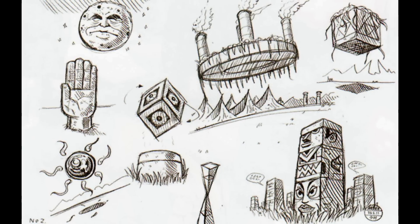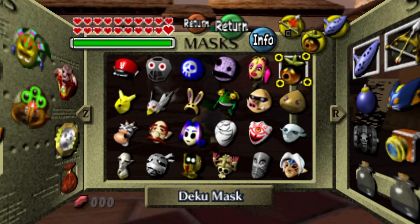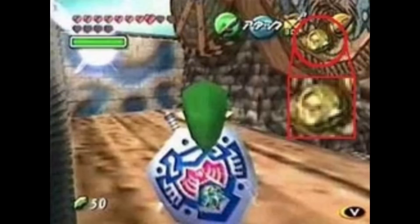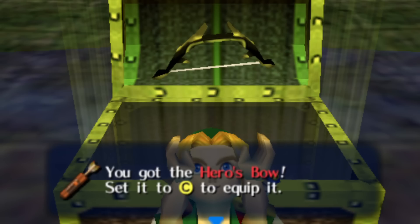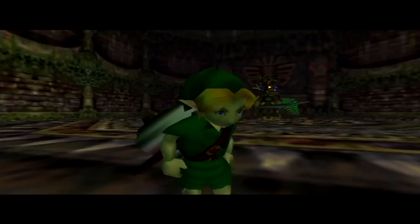The game also has some really cool concept art with many unused elements, as well as this hilarious early design of Link. This was drawn back when they were still trying to figure out what Link's age in the game would be. According to Miyamoto, there were originally just under 30 masks in the game back when it was being shown at Space World, but they cut it back down to 24 for the final game. Among these cut masks was an Adult Link transformation mask, but it was taken out due to the developers really not knowing what to do with him.